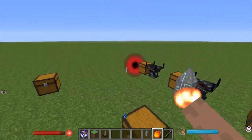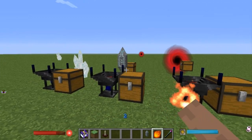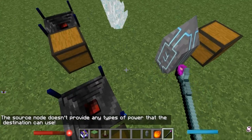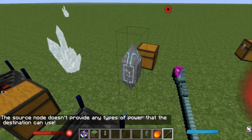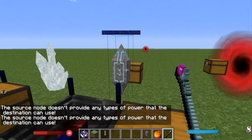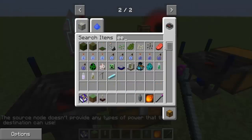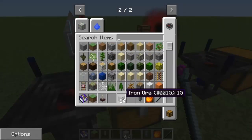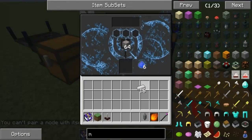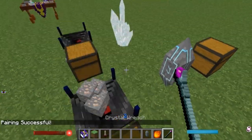Once that is complete, you've made your Nexus or Ethereum structures — whatever they are called. You can then pair them. These are already paired, but you basically just right-click and then right-click the source node. It's full — I think that's the reason. Let me grab ores so that will use its power, and then if I right-click this and then click that, it will pair.